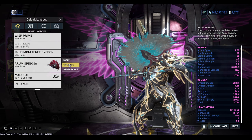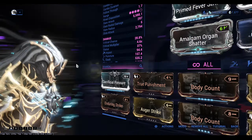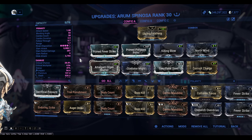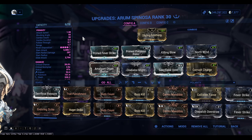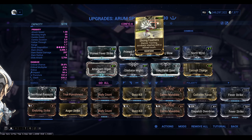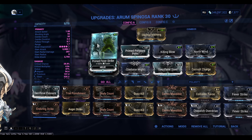This build is going to be based on the middle mouse button — the alt attack, the heavy attack. This is the config you're going to want to run. For the stance, you're going to want to go with Slicing Feathers.